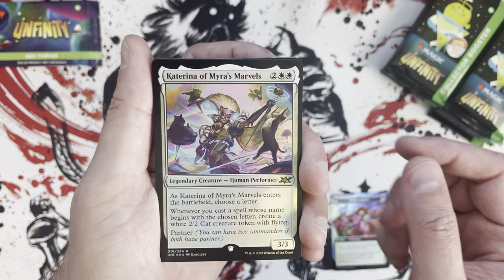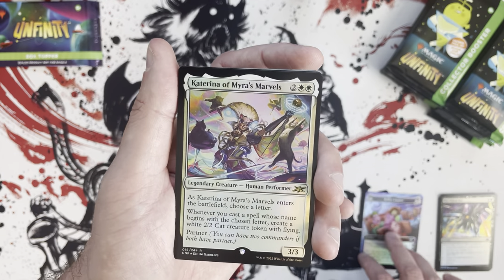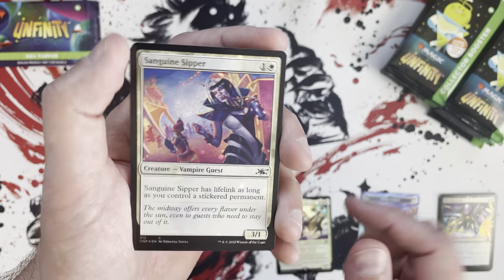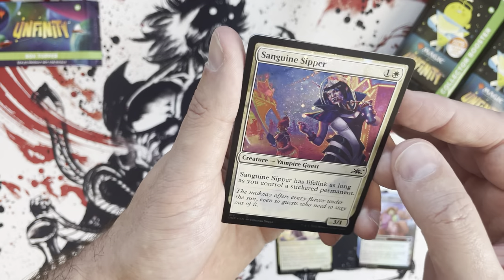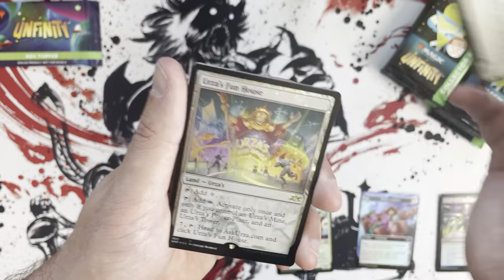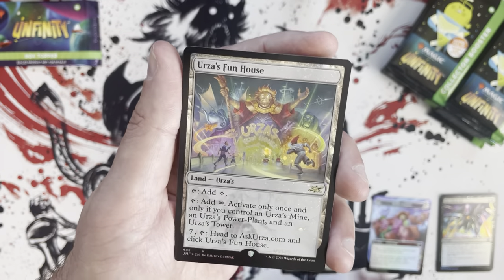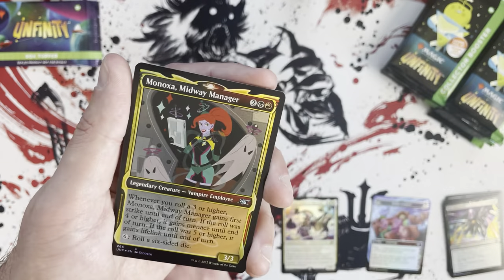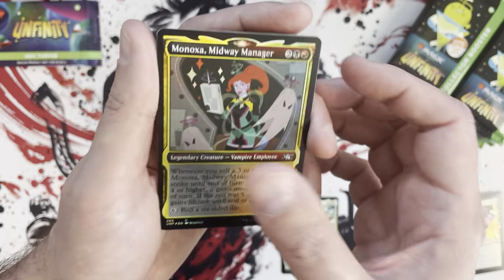We're going to start off with an uncommon attraction in that foiling — Katarina. I'll go a little bit slower since it's my first time opening one of these collector boosters. There's Myers' Marvels — there's one for each, it's like a whole cycle. Now we get into the galaxy foil portion of things. I see what the hype is about — they look really cool, and I know that's just a common but who cares.